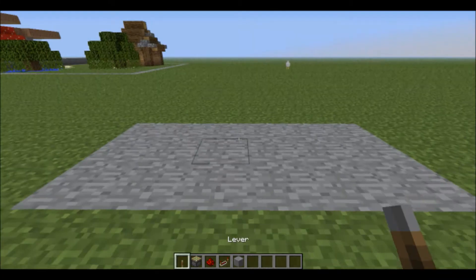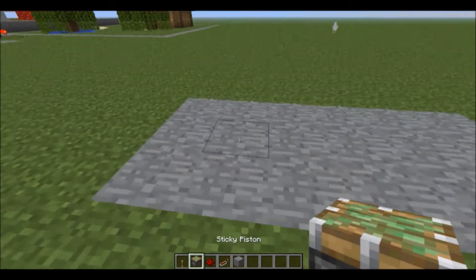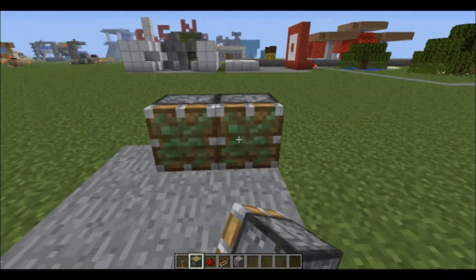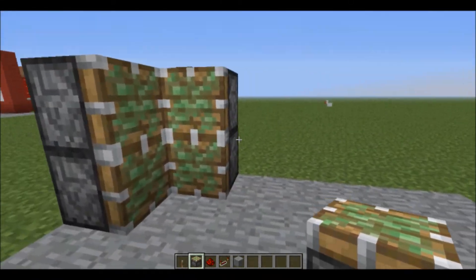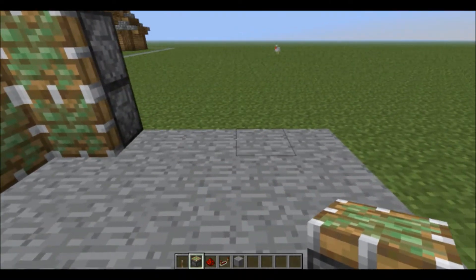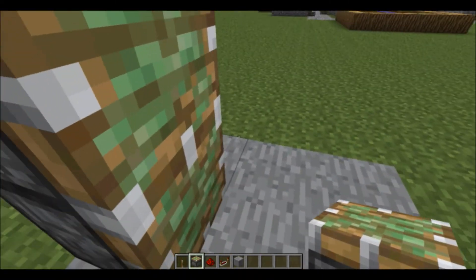Now let's go to how to build it. All we need to start this off is a 2x2 square of sticky pistons facing in, with two sticky pistons on top of each other at the back there. Now we do the same thing on the other side, only the opposite.